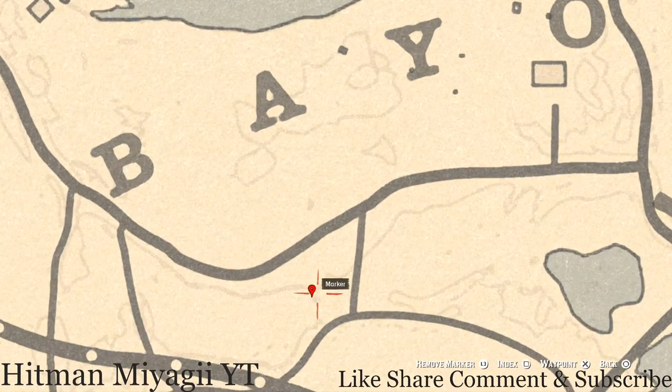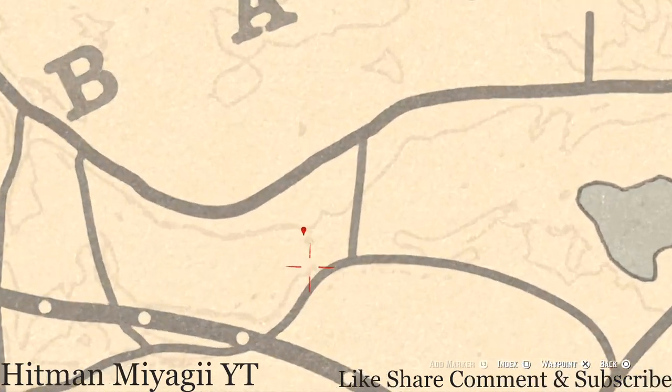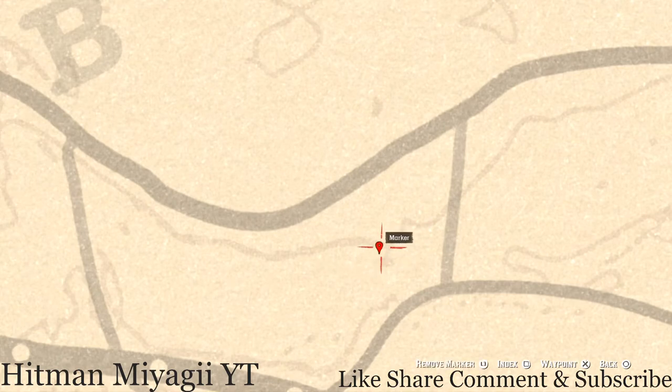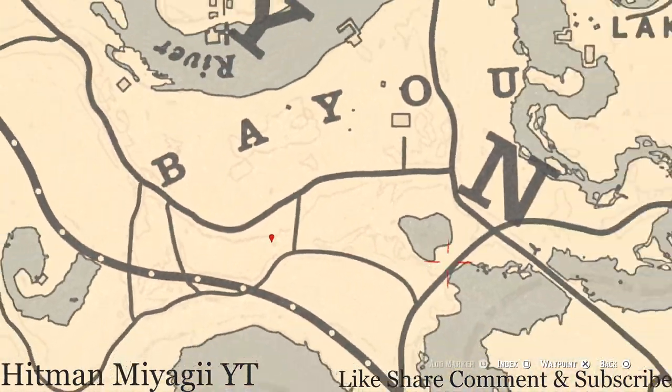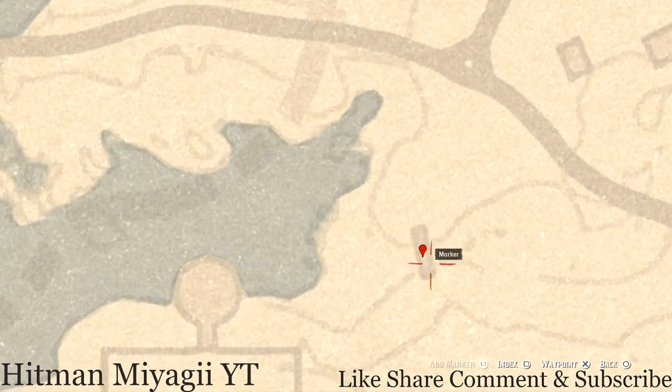At this next marker you will get a fossil — also randomized, I cannot tell you what it is. Pull out your metal detector; there's a small indent in this line right there, put your marker there. The next marker after that is a random coin underneath this bridge — pull out your metal detector underneath the bridge and that's what you'll get.